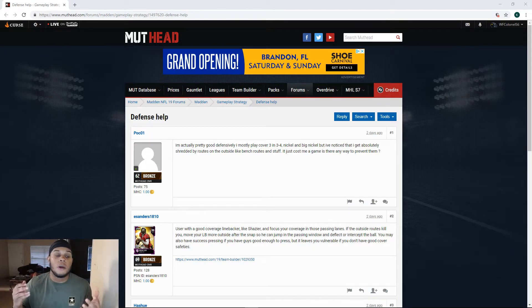Think of it like this — each deep zone provides help to different routes. The deep third, deep half, and deep quarter each have strengths and weaknesses. It just depends — some are stronger against certain routes, some are weaker. You just play around with them and find your best alternative. The deep quarter is probably most effective against isolation routes like deep outs and comebacks.